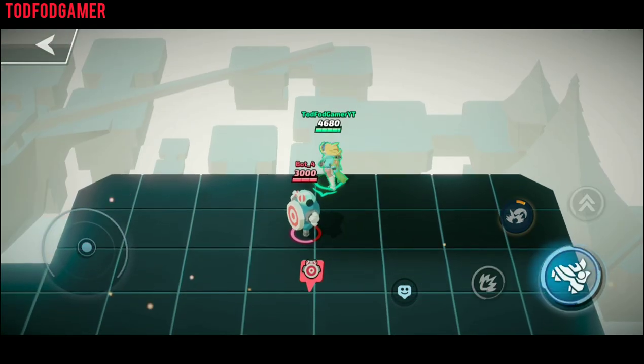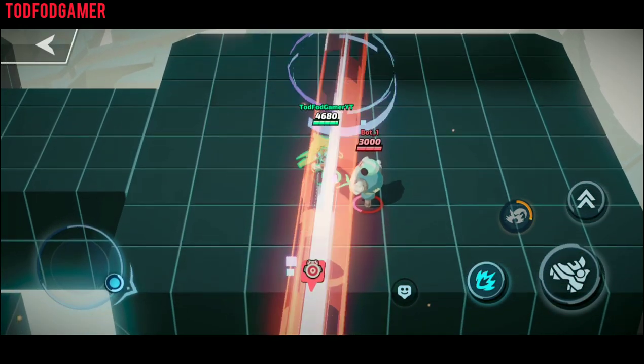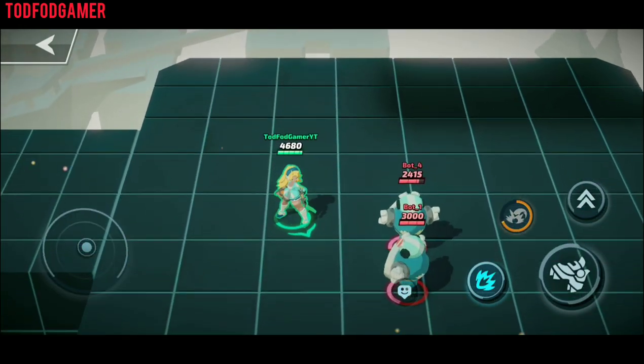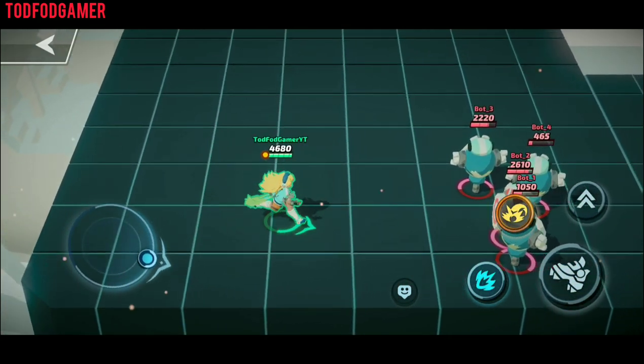In her normal triple kick attack, she kicks three times forward. If used in mid-air, she spins her kick 360 degrees to provide damage to every opponent nearby.